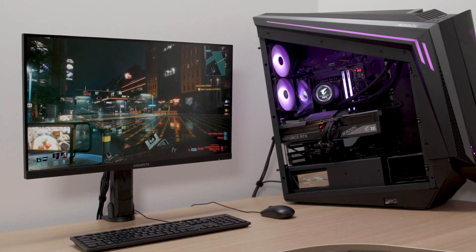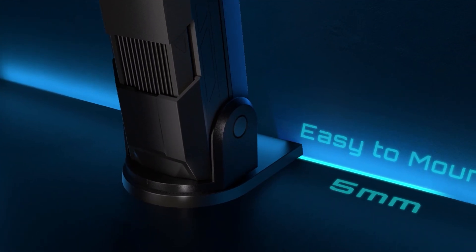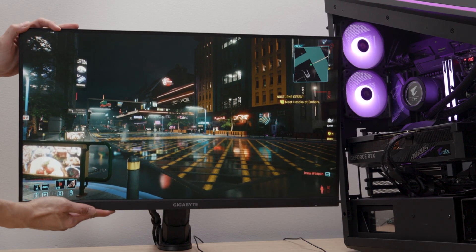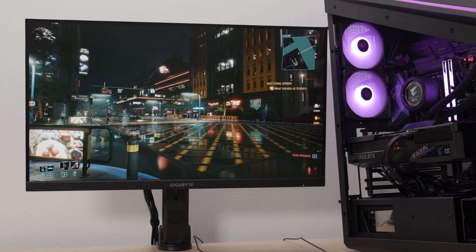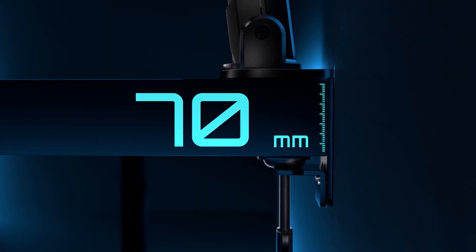It's important to have a gaming monitor that works for you and fits in your space, but can also be flexible when necessary. The Gigabyte M32U and M28U Arm Edition come with a sturdy stand that not only declutters your desk, but is able to tilt, swivel, and pivot the screen to make sure it's at the exact right height and angle that works for you. It's easy to set up and easy to move your monitor to make sure it's ergonomic and practical for your space.